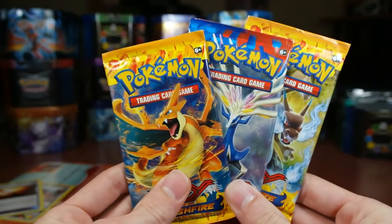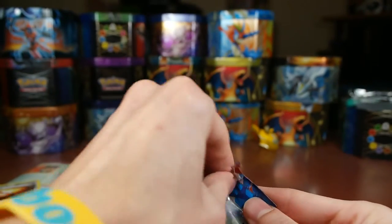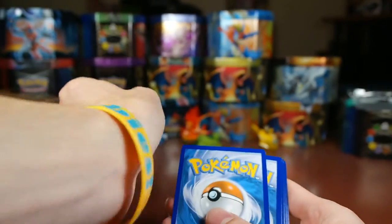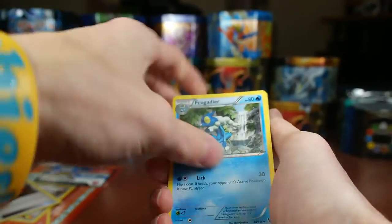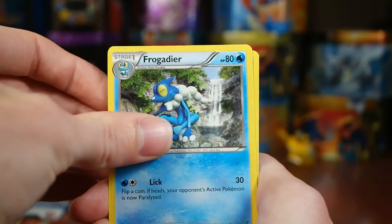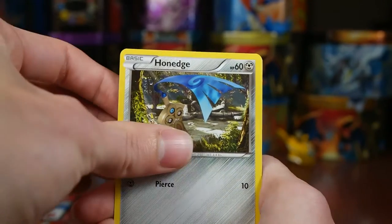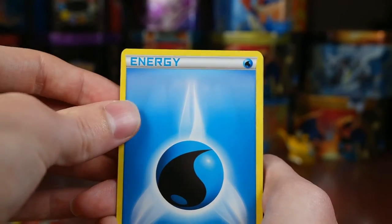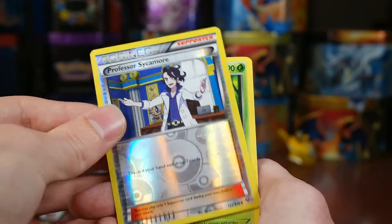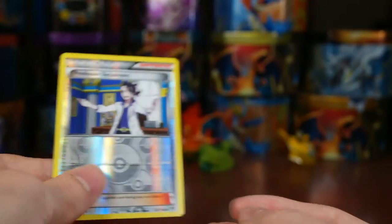Our three packs here — I'm going to save the Flash Fire for last. We're going to start with X and Y. I don't think there's much good to be had in it anymore. Maybe like an Yveltal or I don't know really. We'll see. Alright, we have a Frogadier, Inkay, Max Revive, Bidoof, Hone Edge, Rhyhorn, a Water Energy, a Scatterbug. Our Reverse is a Professor Sycamore — that's really cool. And our Rare is a Semi-Sage. So the monkeys were in this. Reverse Sycamore is awesome.